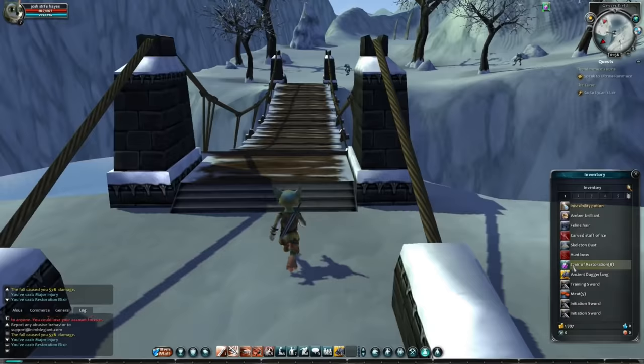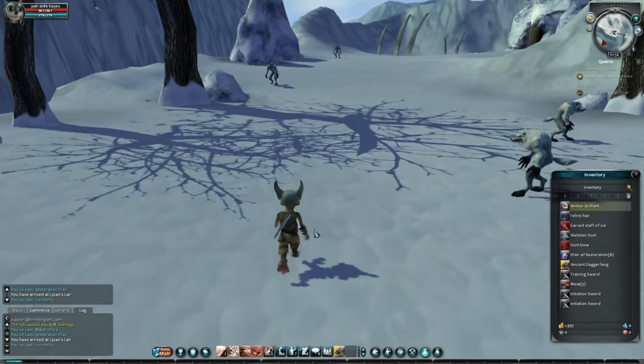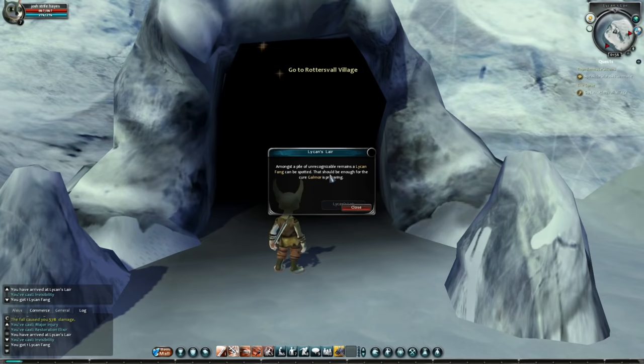Arrive at the werewolf lair — need to drink the invisibility potion so you can sneak past the guards. I do and... wow, that's really disappointing. It doesn't even change your model. You just are now invisible — it says so in the box. You could have used a wireframe model, a transparency filter, or had the character hold up a newspaper with eye holes cut out to sneak past the enemies. You didn't even do anything.